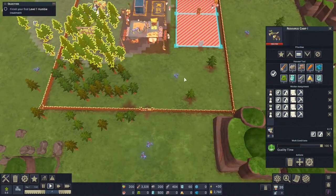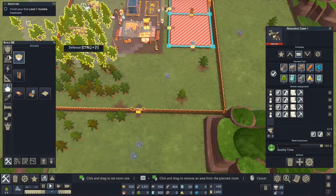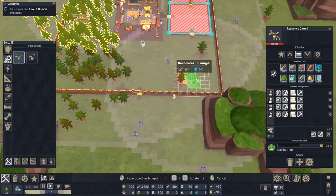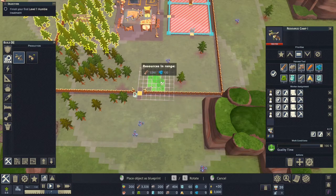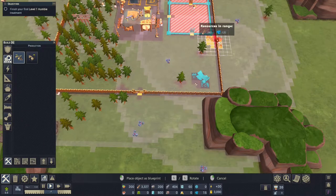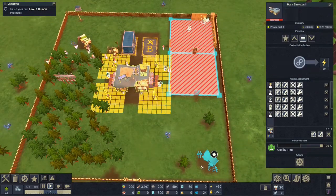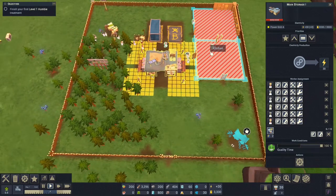This resource camp covers this area and I do want to get rid of these trees, so I think we're going to need to build one more resource camp and then stop there with the resource camps. I want to save room there for a snowball thrower, so I'm going to put this here where it keeps those glow berries in range. Let's set this to priority so that it gets built quickly. If we go to our main storage, we can actually add extra workers here to get construction done faster.